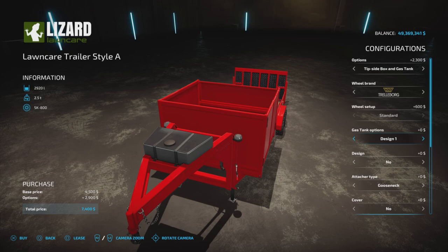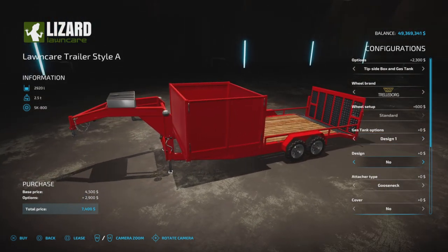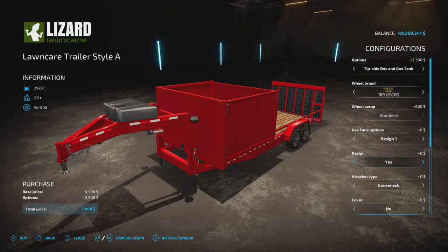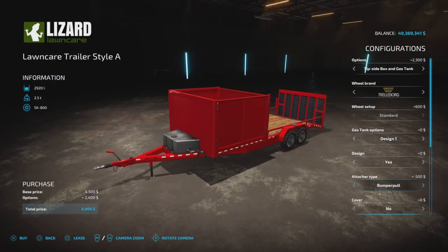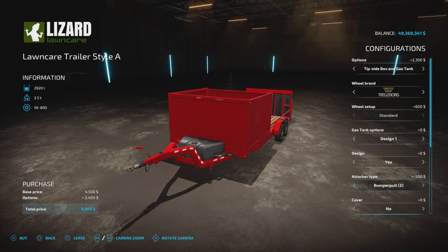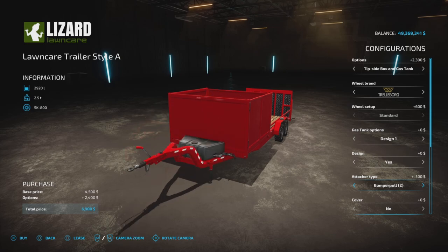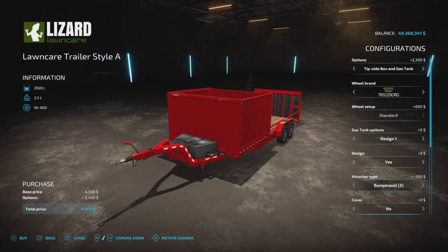We have three styles of gas tank design — meaning stripes on the side or reflective tape, yes or no. For attacher type, we have gooseneck or bumper pull, and also a second bumper pull height. So we have a gooseneck but also two heights of bumper pull, which is nice — that'll hook to tractors, vehicles, etc.